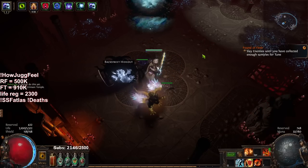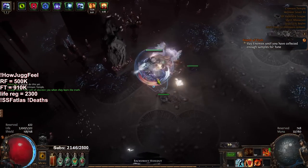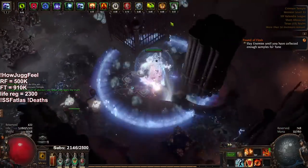One of the big ones is if I proc delirium — hey look, delirium! Delirium adds very, very good density for this setup because of the pack size scaling.